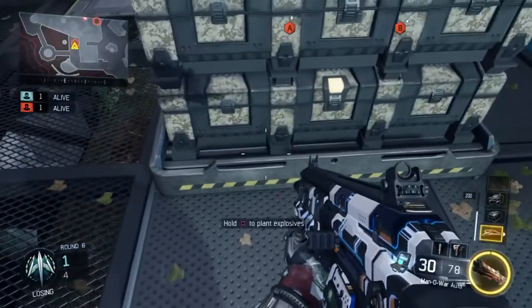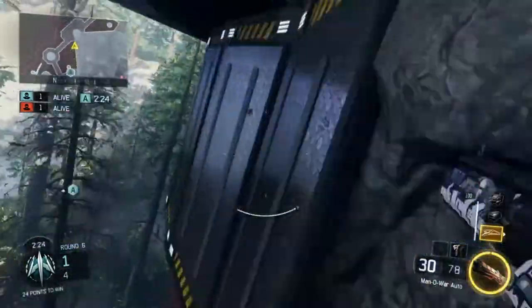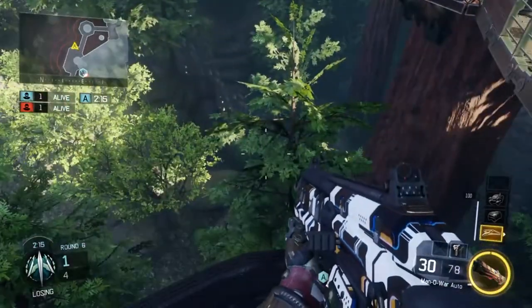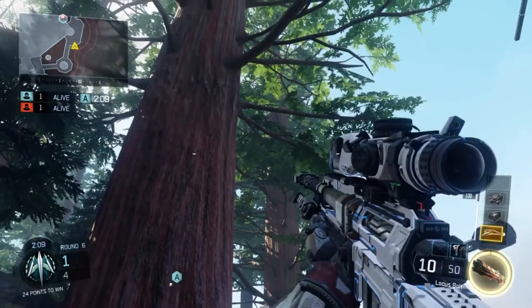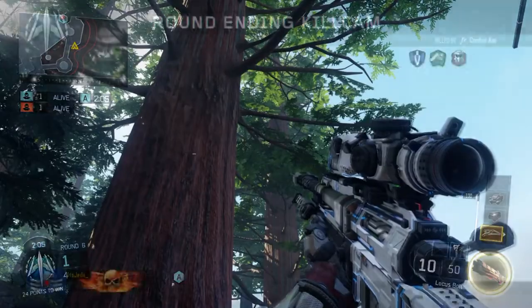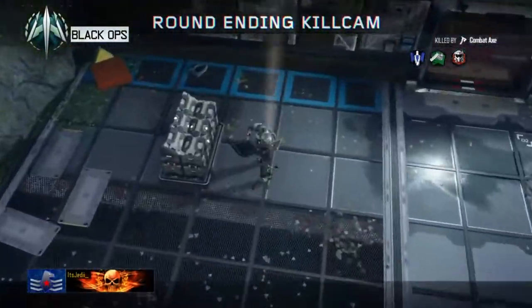For the bank shot at A, plant the bomb as shown here, then come over to this corner. Be careful because you're in the open. Line up your bottom sniper crosshair with that sunlight on the tree, then throw your combat X when you know the enemy's defusing. You should get a pretty cool bank to take out the defuser — you could call it a tremendous bank.